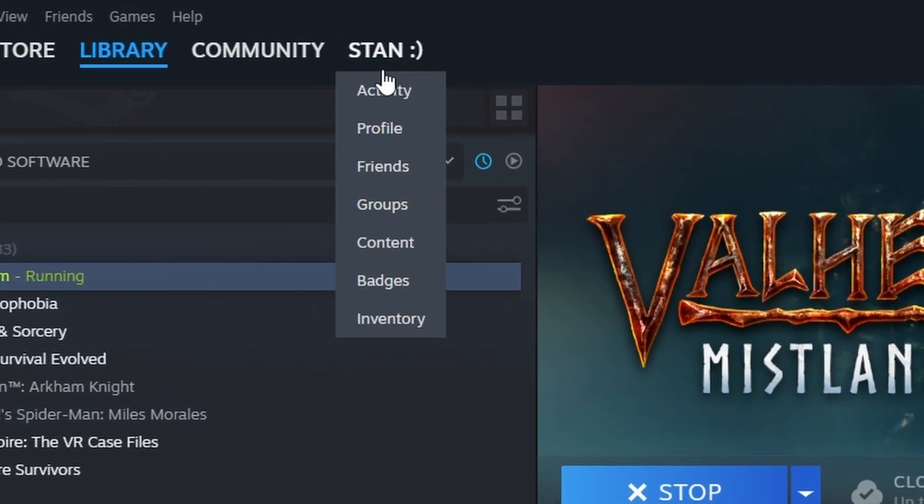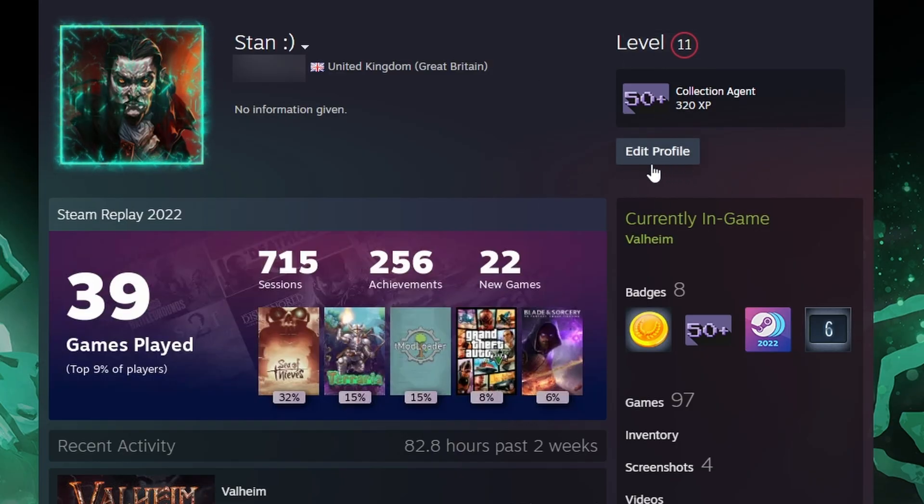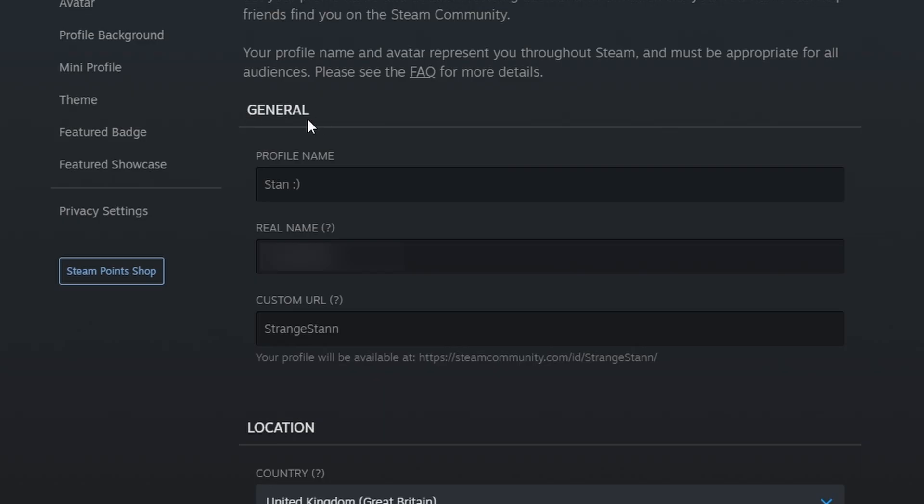On Steam you're going to go to your name and then to your profile. Once you're on your profile you're going to click Edit Profile, and on this page if we look down to General you're going to go down to Custom URL. If you have a name there, simply remove it and at the bottom there'll be a link — we're then going to copy this last string of numbers. Once we copy it we can click back to your profile, and if we go back to Edit Profile you can see the name is back so you don't lose your URL.